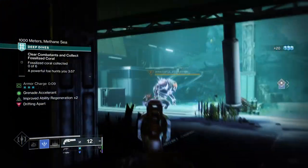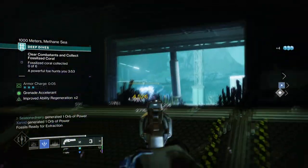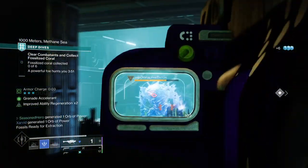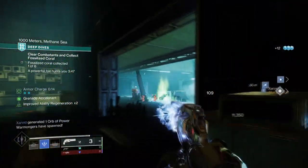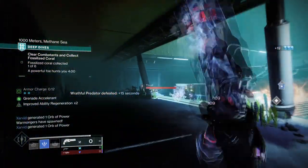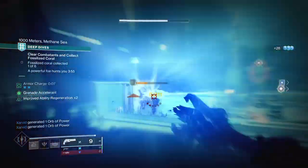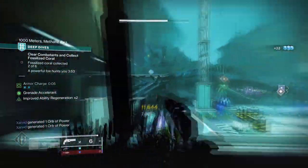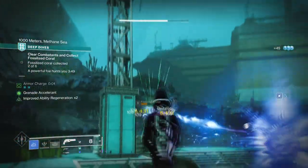Chromatic Fire has always been the exotic most seen used in PvP because of its simple form and nature. It doesn't provide damage buffs or increased health regen, but it offers the ability for kinetic weapons to trigger an elemental Firefly effect onto its target after a critical hit. This may not seem like a lot at first, but the recent buff to it actually makes it great for ad-clearing purposes.